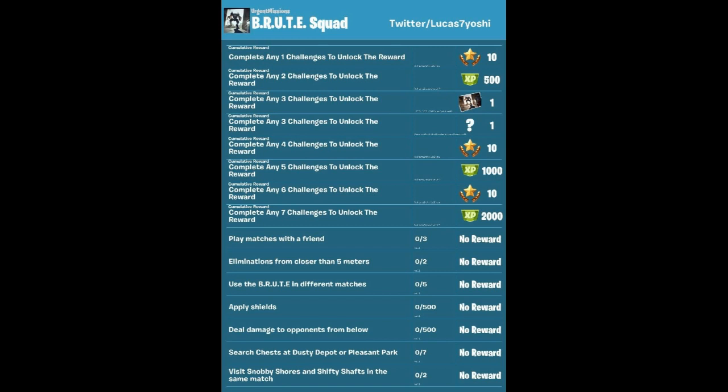The next one is use five Brutes in different matches. Next one is apply 500 shield. Next one is deal damage to opponents from below — so basically anything below the hips like the legs, you gotta deal 500 damage to complete it. The next one is search chests at Dusty Depot or Pleasant Park, seven different chests. The next one is visit Snobby Shores and Shifty Shafts in a single match.